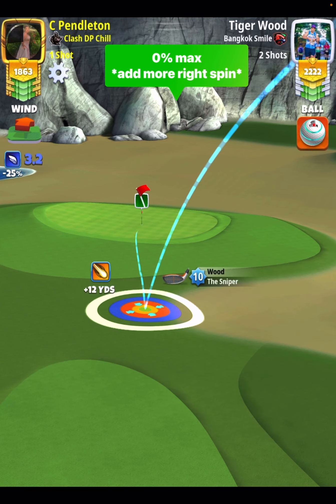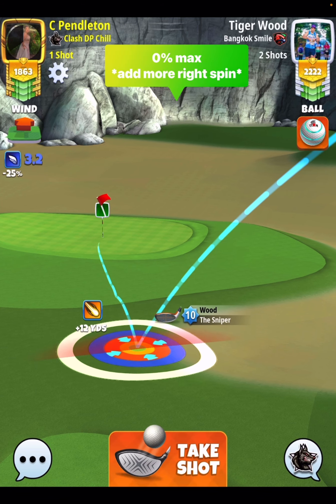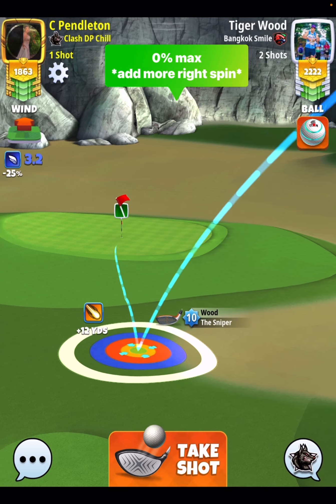I'm going to go right at five top spin. You're going to see here half a bar of side spin to the right. Ball guideline pointing short of the hole because the ball will travel fast through the rough and roll towards the pin.